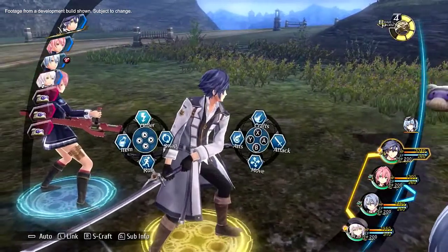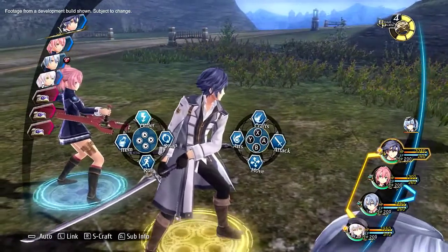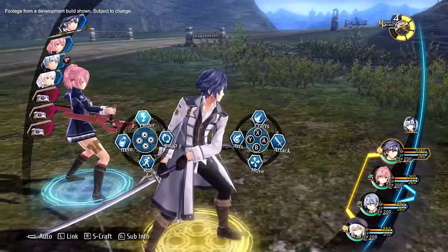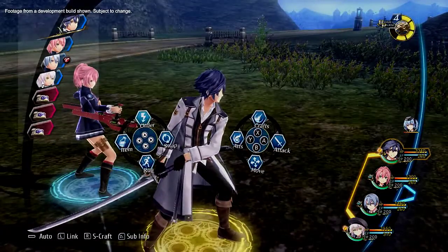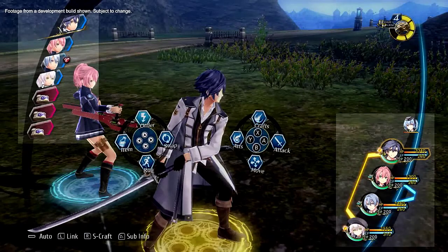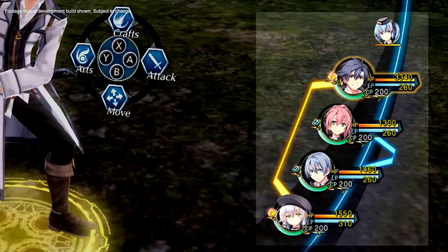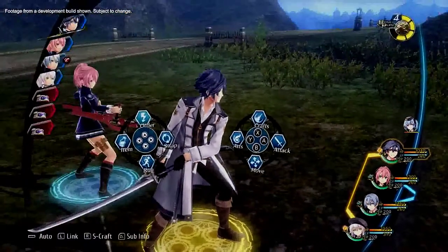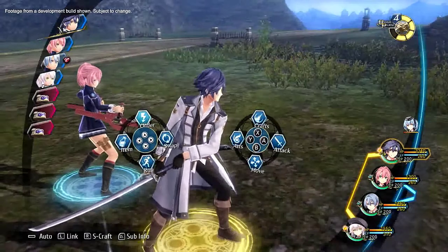Trails of Cold Steel 3 utilizes a flexible and accessible combat UI that is easy to learn and navigate, and allows players to implement a variety of strategies and maneuvers. A few of the notable features are the turn order on the left side of the screen and your party's current stats on the right. The lines between characters indicate their current combat lengths, and the smaller character portraits on the right indicate characters in your party but not currently on the field. As you can see in the middle, each direction and face button is tied to one of the eight primary functions of combat. Let's briefly review each one.